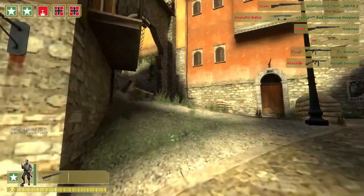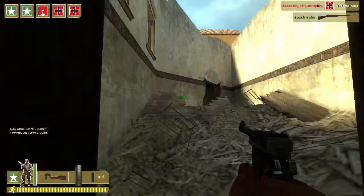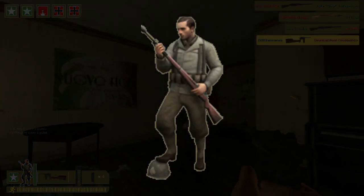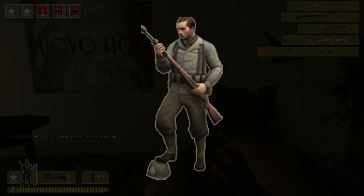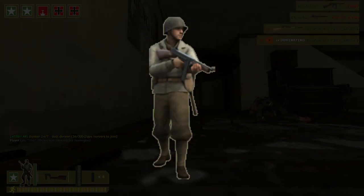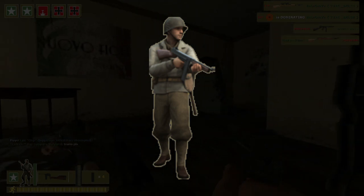Day of Defeat is a class-based objective shooter much like TF2. The game features six classes, all with unique guns and equipment that suit their role. First, you have the Rifleman, who carries a powerful semi-auto rifle that's a one-shot kill to the body. He also carries rifle-mounted grenades that can be launched farther than regular grenades can be thrown. Next, you have the Assault, who carries a relatively weak SMG but carries the smoke grenade, which is vital to any successful push.